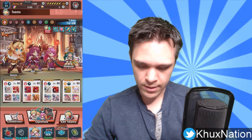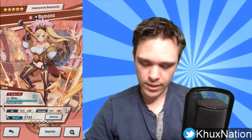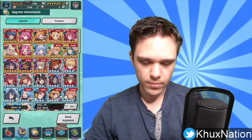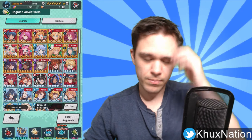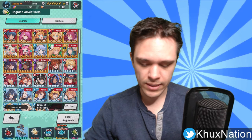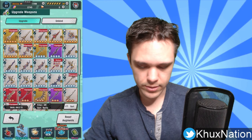I'll give you an example using one of mine. My Ramona currently has a plus 20 stat boost — plus 10 HP and plus 10 Strength, which combined is plus 20. You can actually see the stat boost on her; it shows a little plus 20 number on her portrait, meaning she currently has plus 20 augment added on to her. I think I may have also upgraded my weapon as well.